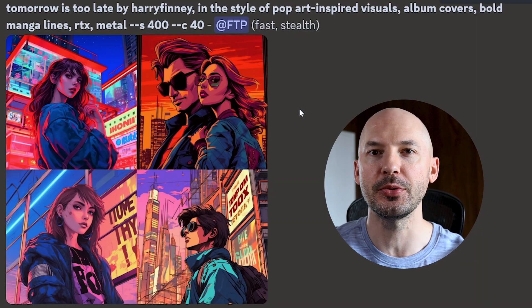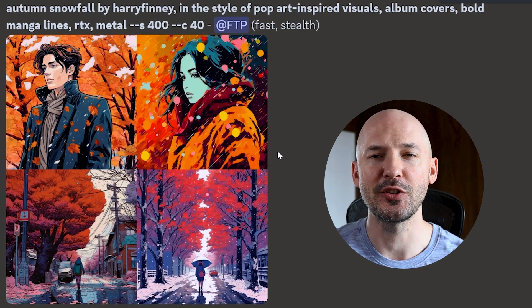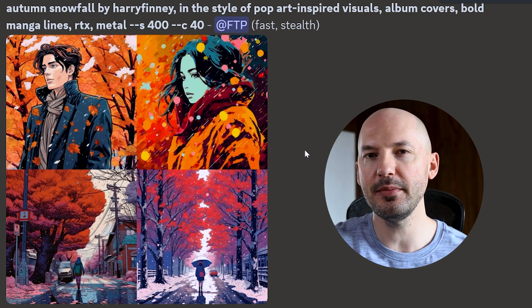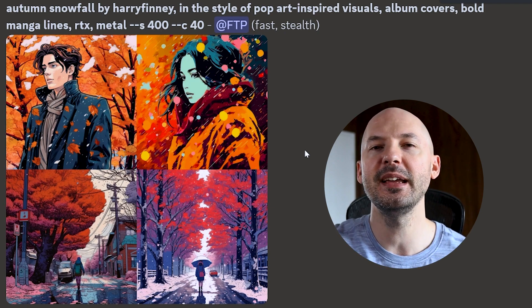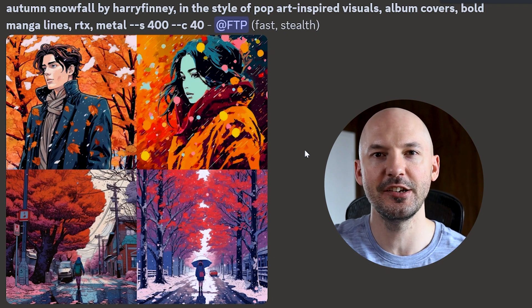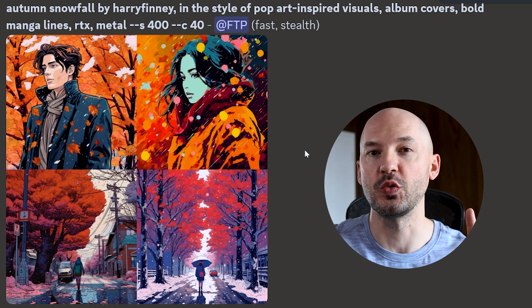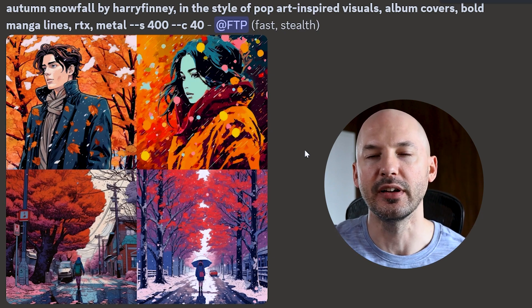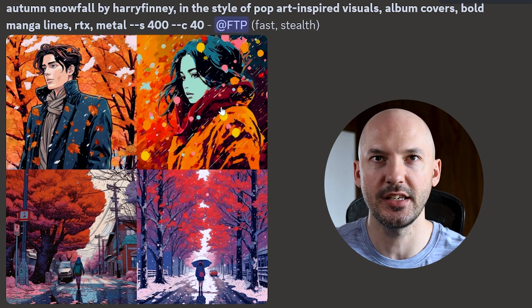5.2 is due out soon, and maybe it'll be released by the time you see this — feel free to try it on that algorithm. Look at what it can do with poetry. Tomorrow is too late. I love number one so much, I think that's so beautiful. Autumn Snowfall — take a look at number two. And maybe I should mention that this is why I use a higher Chaos value. I've made a lot of MidJourney images in the last year, and at this point, instead of looking for a grid that has four really good images, I'm looking for just one that is absolutely mind-blowing, and I find I get that with the high Chaos value. Number two is just insane.